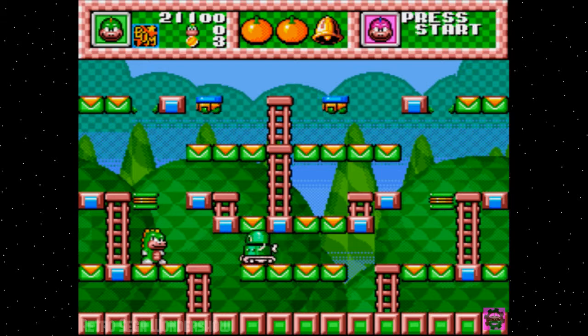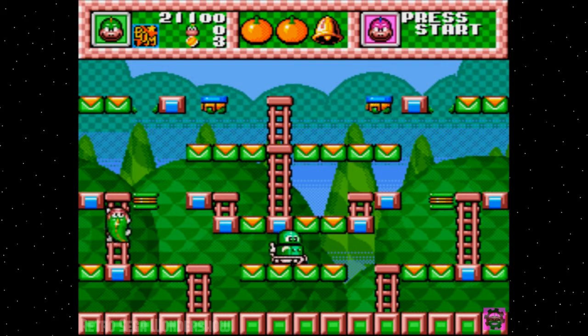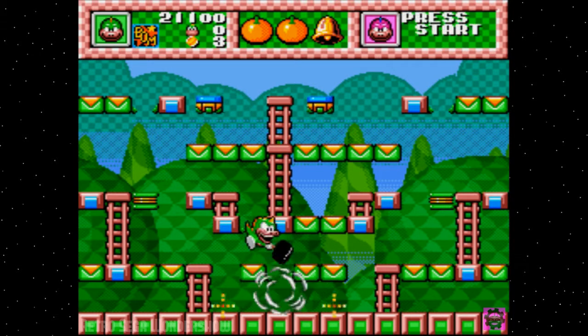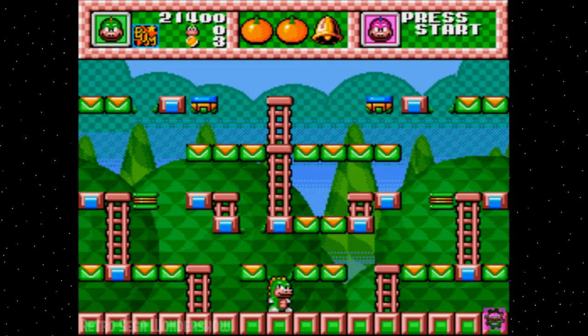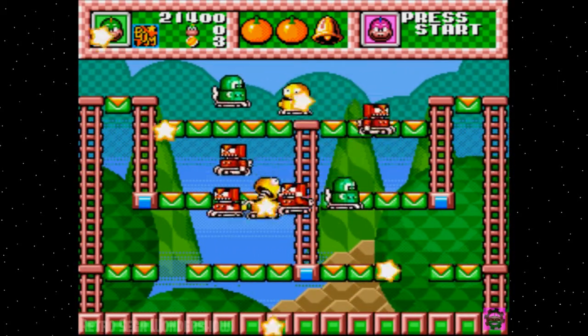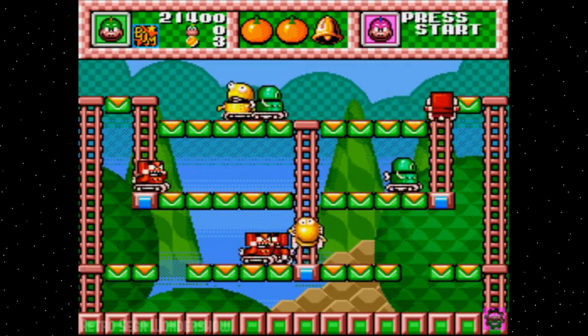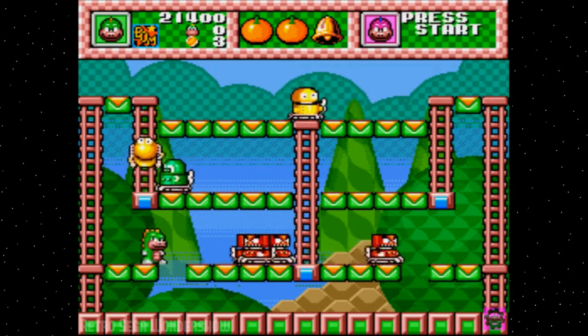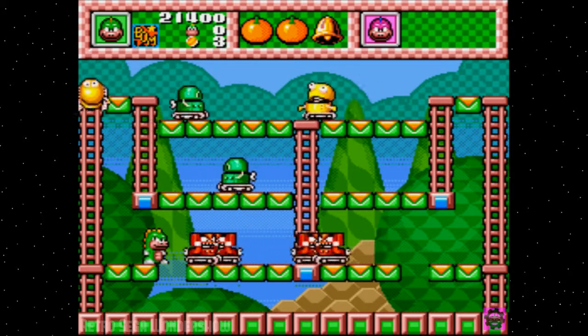So how do we get to that green guy? I suppose we come up here, and then we have to very carefully drop down here and do some of that. As you can see, this game does have the option for two players. I think it'd probably be a fairly fun two player game.